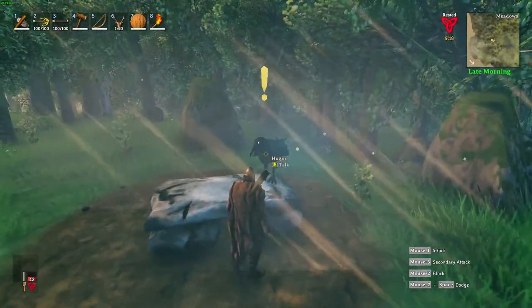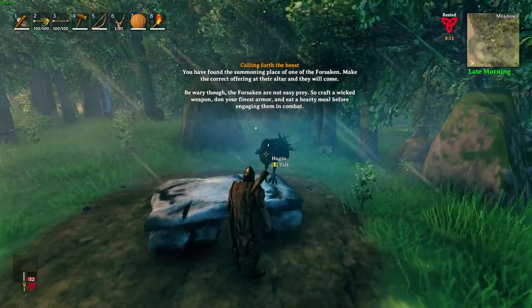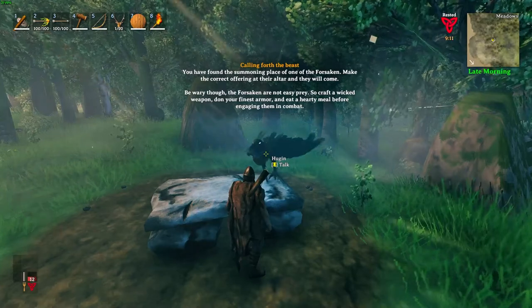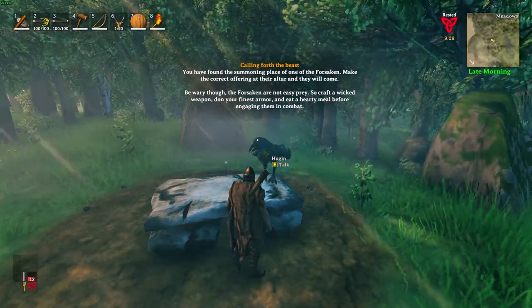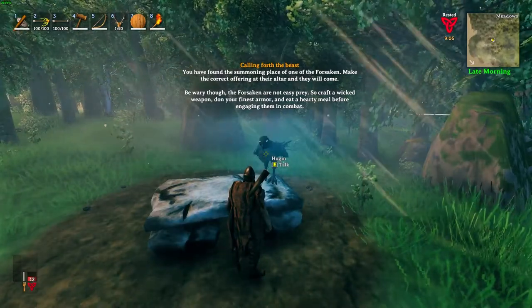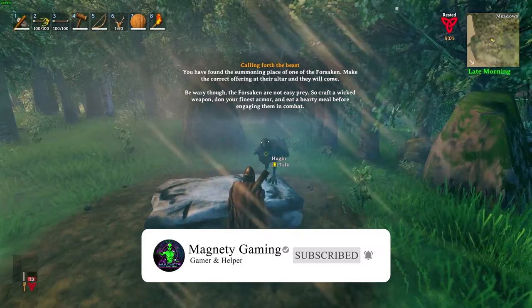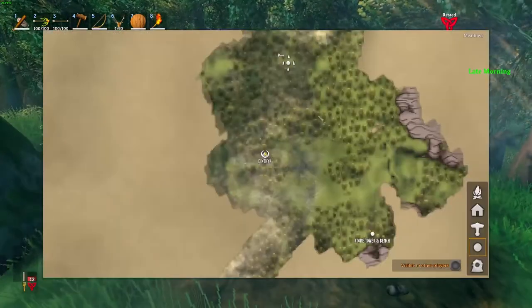We're going to talk to Hugin. He says: 'Calling forth the beast — you have found the summoning place of one of the forsaken. Make the correct offering at their altar and they will come. Be wary though, the forsaken are not easy prey. Craft a wicked weapon, don your finest armor, and eat a hearty meal before engaging them in combat.' And that is exactly what we're going to do — we've already done 90% of that.